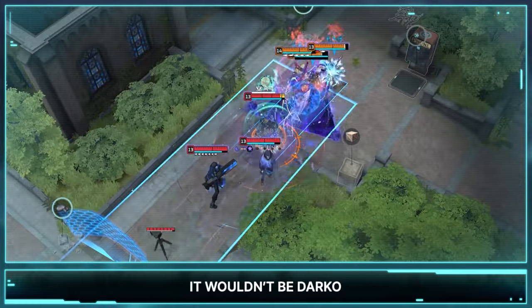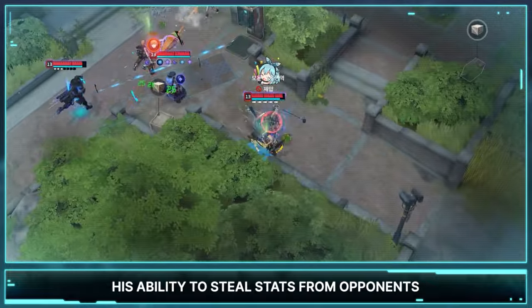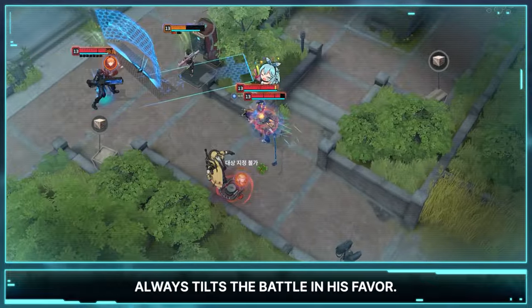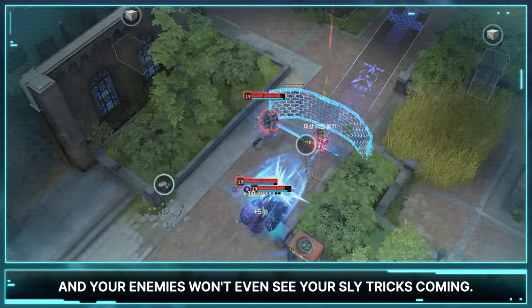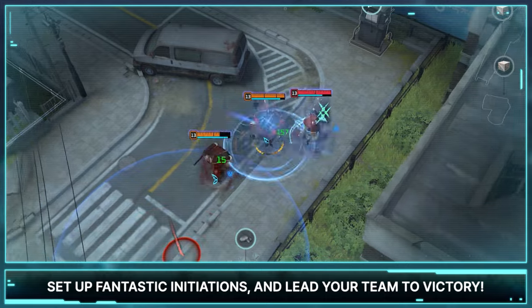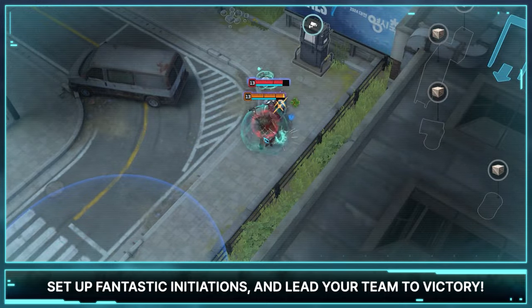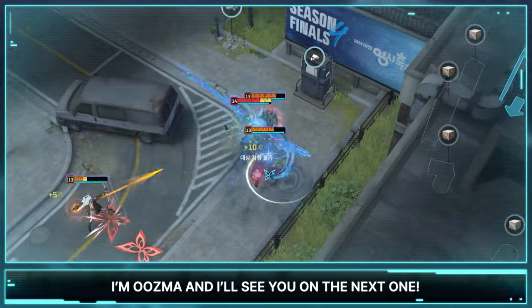It wouldn't be Darko if he wasn't taking something from someone. His ability to steal stats from opponents always tilts the battle in his favor. Master this character, and your enemies won't even see your sly tricks coming. Learn his skills, set up fantastic initiations, and lead your team to victory. That was it for today's Lumiapedia. I'm Uzma, and I'll see you on the next one.